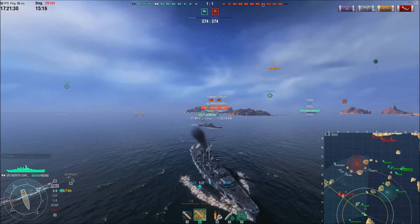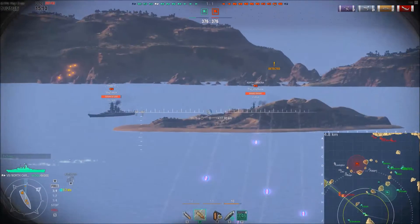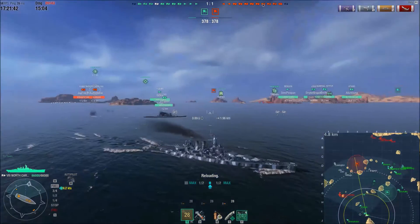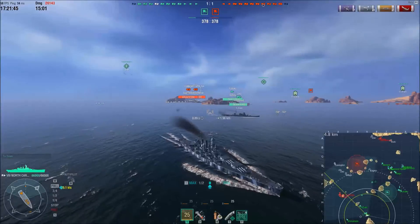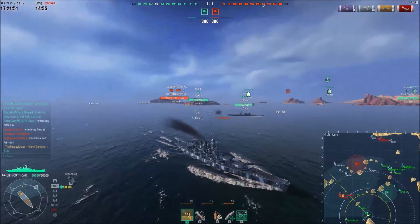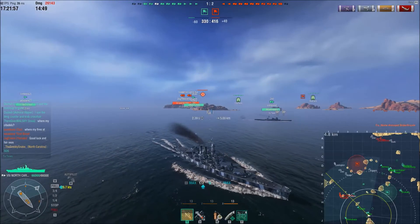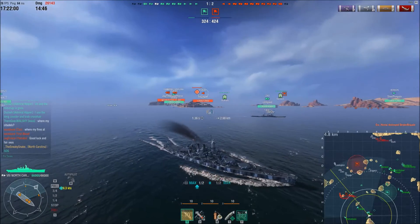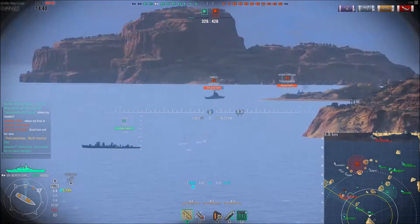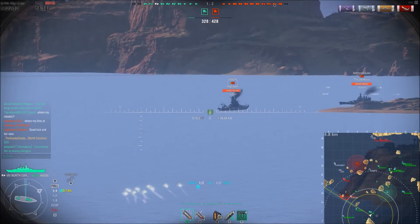Just look at that wall of torpedoes the Shimakaze releases — it's crazy. A friendly Fubuki makes his way down here too. Now it's an interesting engagement because the only ship they see right now is the Zao. I reload HE and start targeting the Yamato. Our destroyer is doing a good job, and I have to credit those guys a lot — their good play caused the enemy battleships to make some interesting decisions.